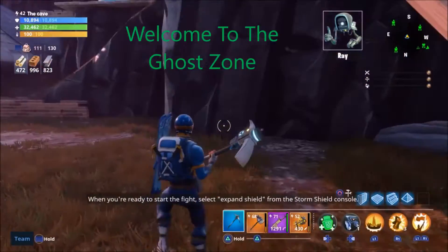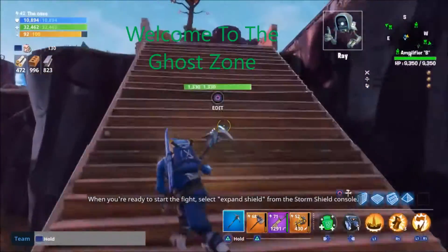When you're ready to start the fight, select Expand Shield from the Storm Shield console.